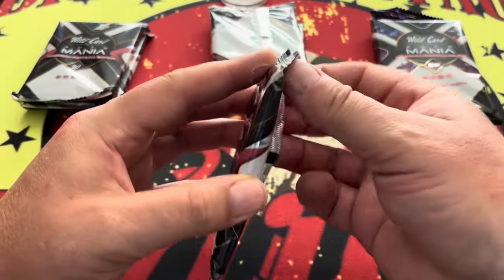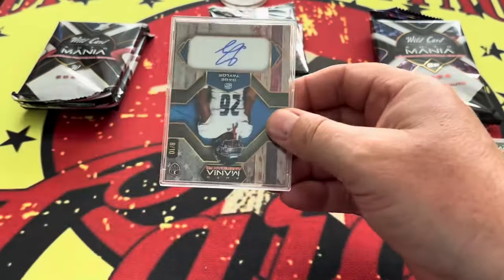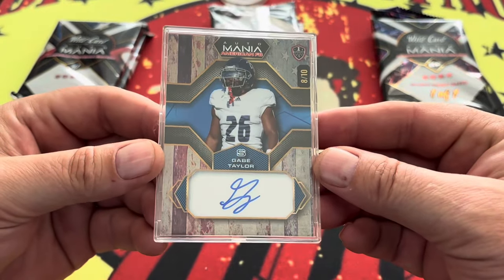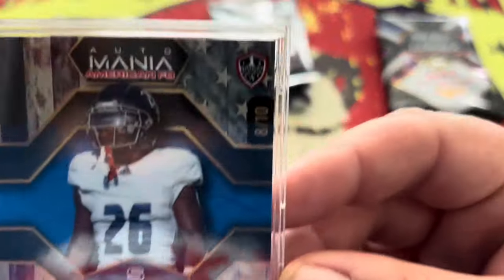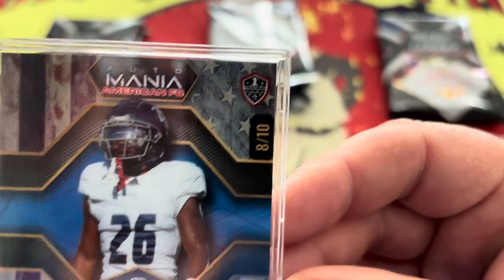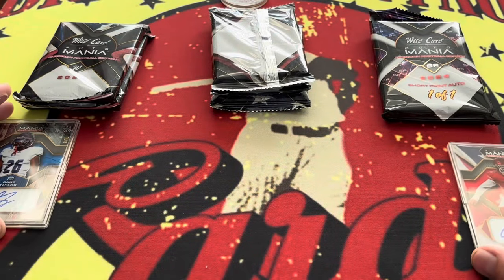Let's get into card number two. Gabe Taylor. We are safety strong right now — two safeties in a row. Eight of 10. And that is Gabe Taylor, and he is going to be a first trading card right there. So we have rookies, we have first trading cards, eight of 10. Not bad.